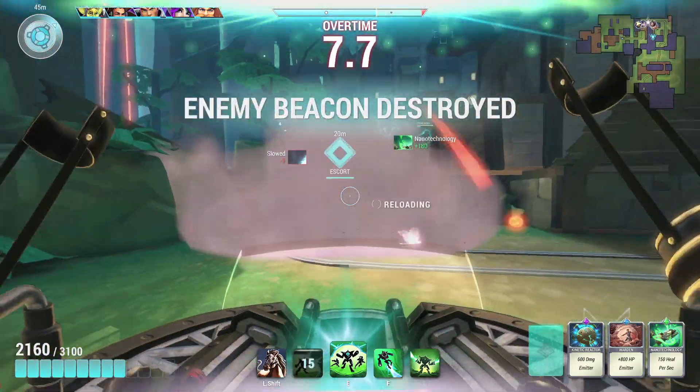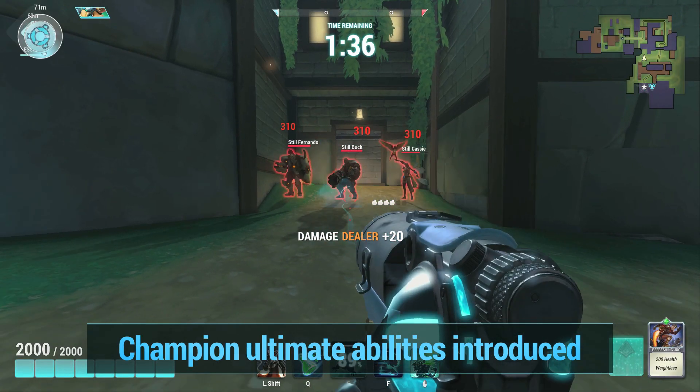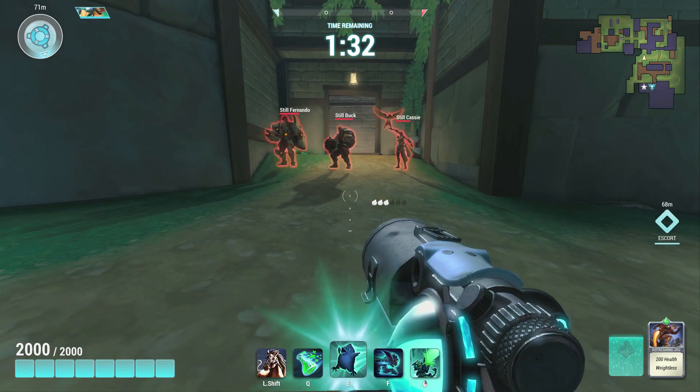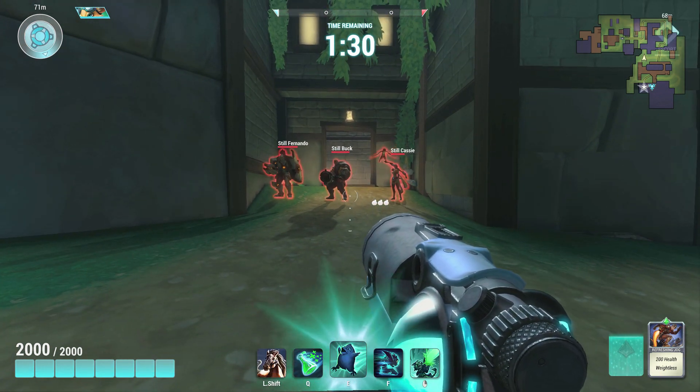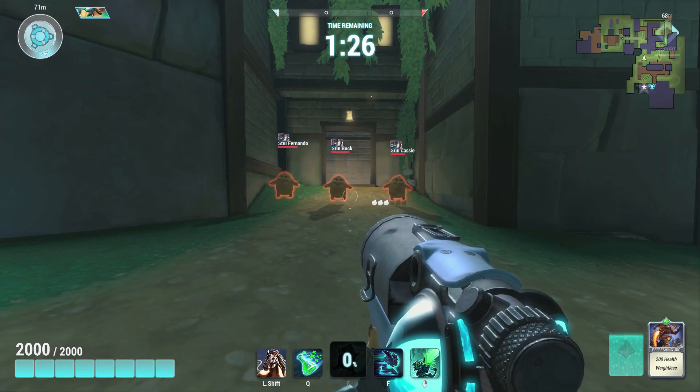On the topic of pacing, we have granted the champions of the realm each an ultimate ability they may use when they build up enough strength. Dealing damage or taking damage during the match will build up your ultimate charge, and when it reaches 100%, you may fire your ultimate. Along with this, each champion also now sports an ability on their right mouse button that complements their playstyle. Be sure to check out the full patch notes for a list of abilities for each champion and how their kits have changed.